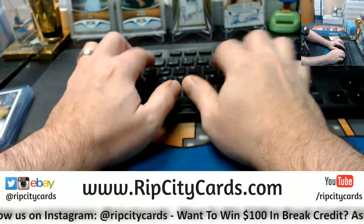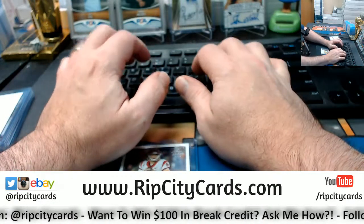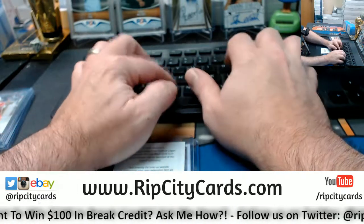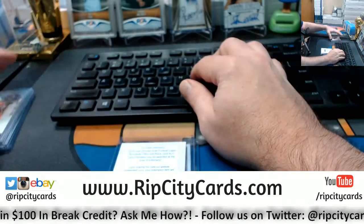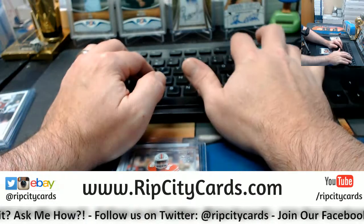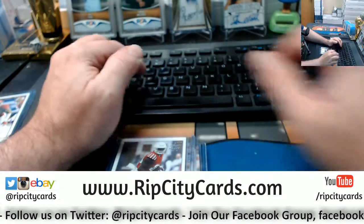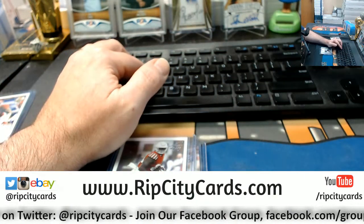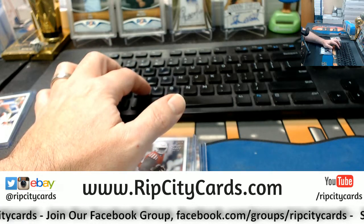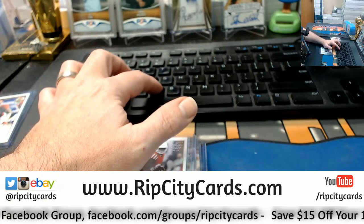All right, so we have got a Darnold, we have got a Woodside, we have got a Ball, we have got a Thomas, and we've got an Evans. Let me do a couple of copy-paste movements to get the list set up.